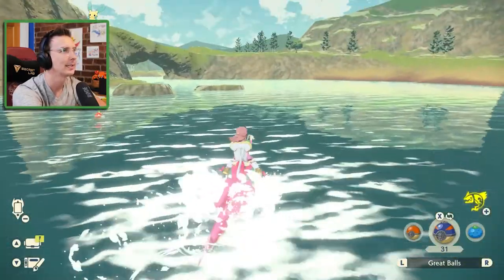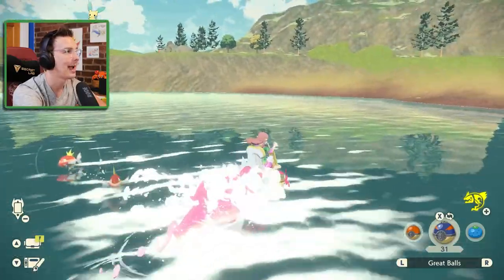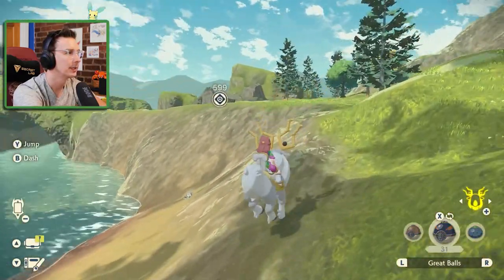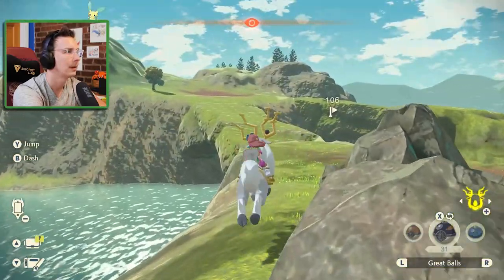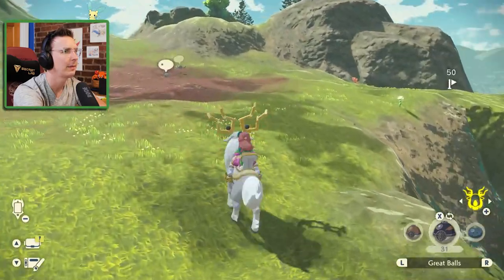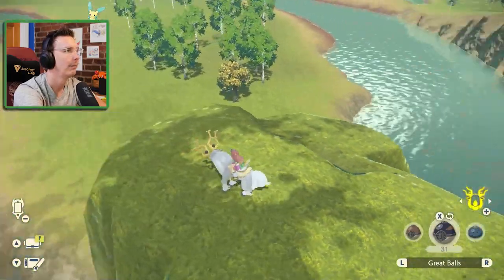There's Magikarp in the water, but that's a little underwhelming, although it wouldn't be bad to have a Gyarados at our disposal. More Buizel up there. This is back to Warnbridge — this must be the Warnbridge in question. We've already got Geodude. Were we prevented from this spot earlier in the game? Not seeing anything new over here at all.